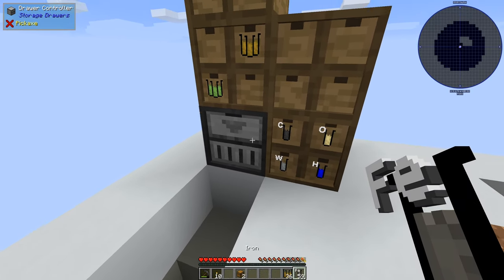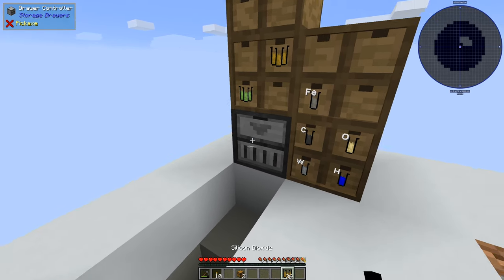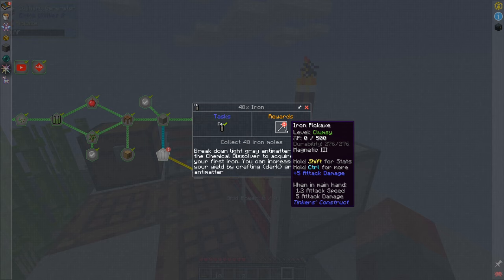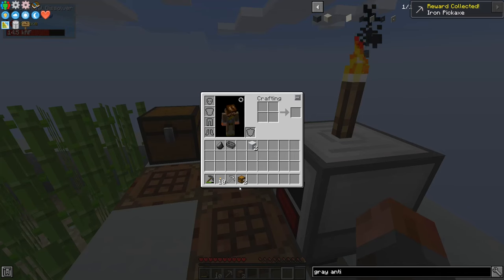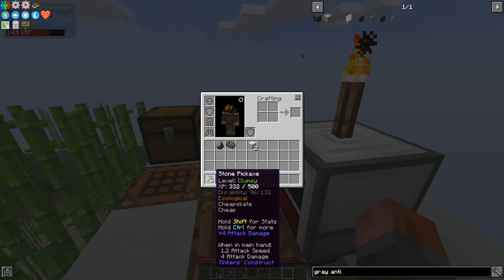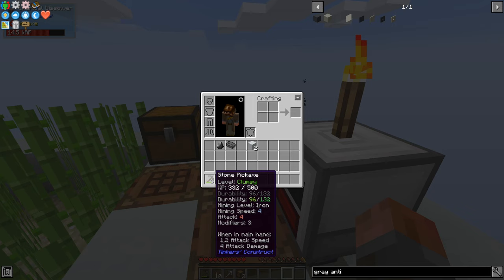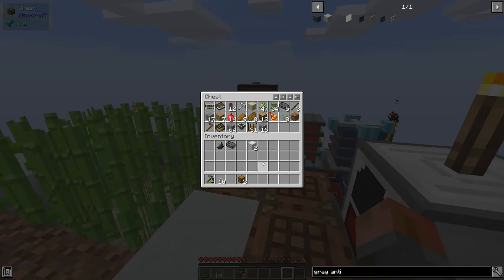There's our 48 iron and from that we are able to get an iron pickaxe - happy to have that. Although I'm not sure what we're going to need it for just yet because we're making stone sharpening kits. This one is clumsy and ecological, cheap is getting cheap. This one has magnetic 3 but it is mining level diamond, so it is much better as far as that's concerned. Let's just put that away for the moment.